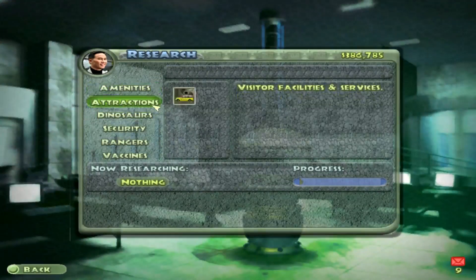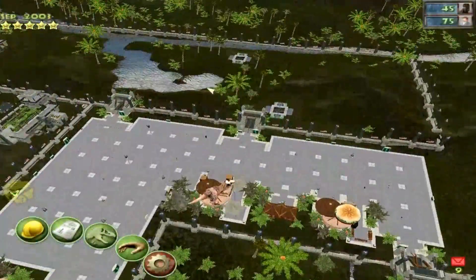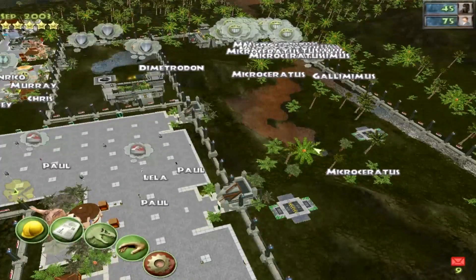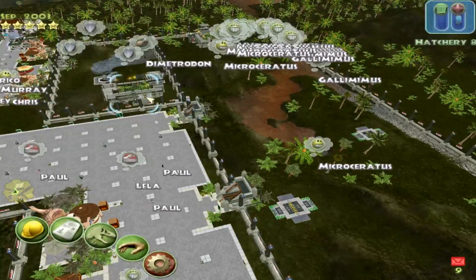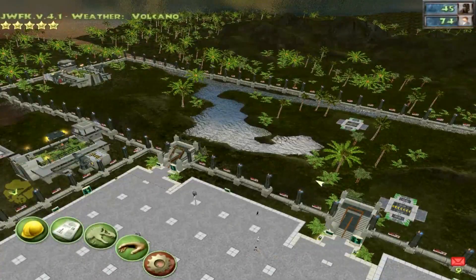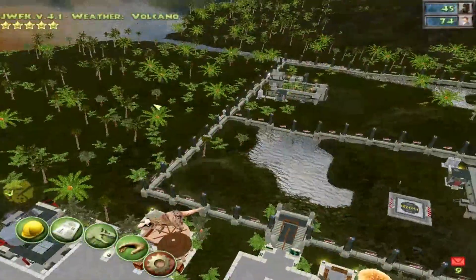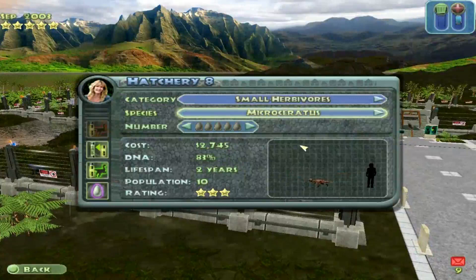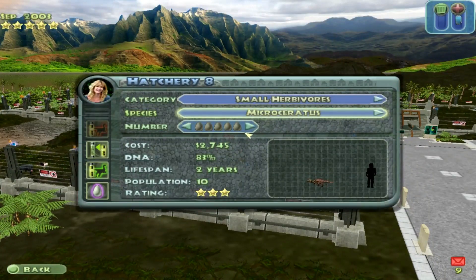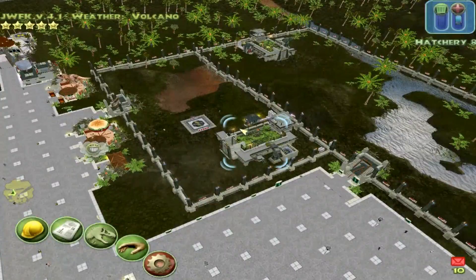I'm going to get the auto lure because the dinosaurs I have over here seem to not be doing anything. Some little fellows are curious enough to come over here, but otherwise they pretty much stay over there. I've also been told the dimetrodon eats from the dead bodies of other small dinosaurs, so I'm afraid I'm actually going to have to supply it with live dinosaurs from Dr. Sattler. It's gonna suck.